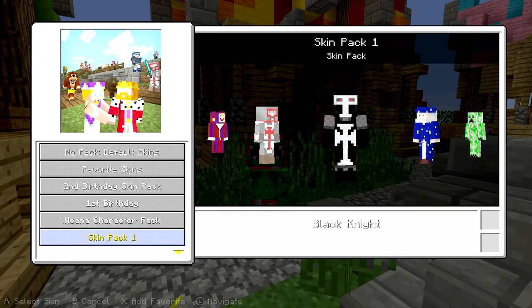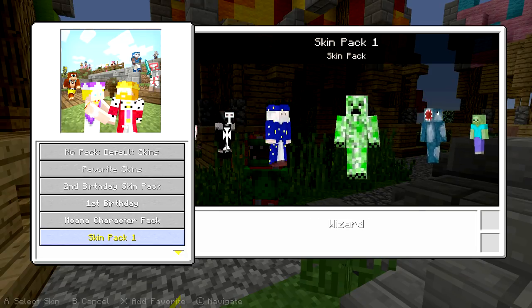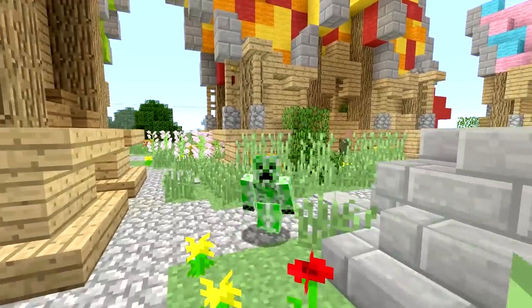You have the Black Knight — very scary. You have the Wizard. You have one of the coolest skins in the whole thing: you have the Creeper.